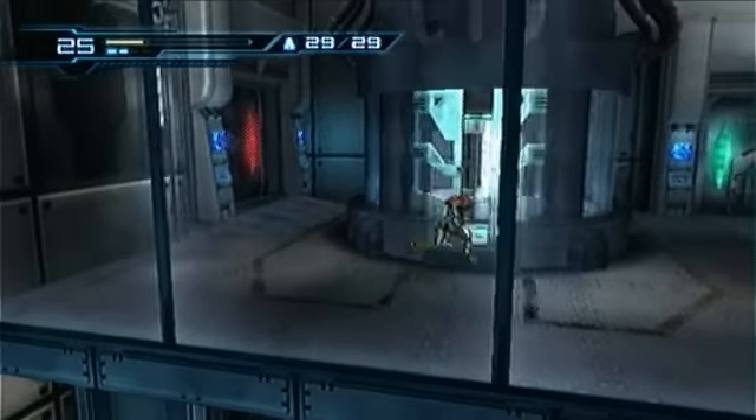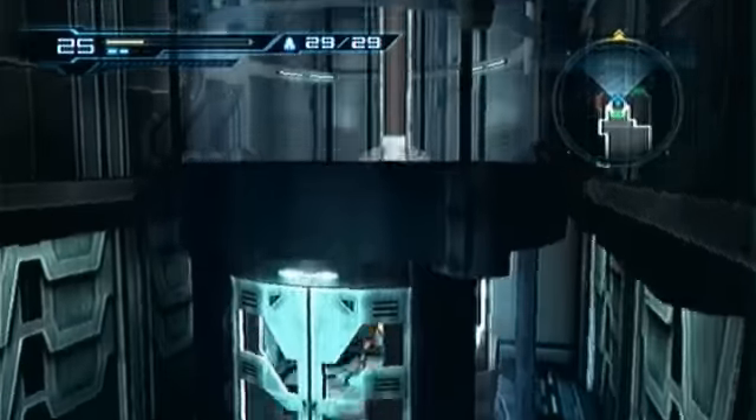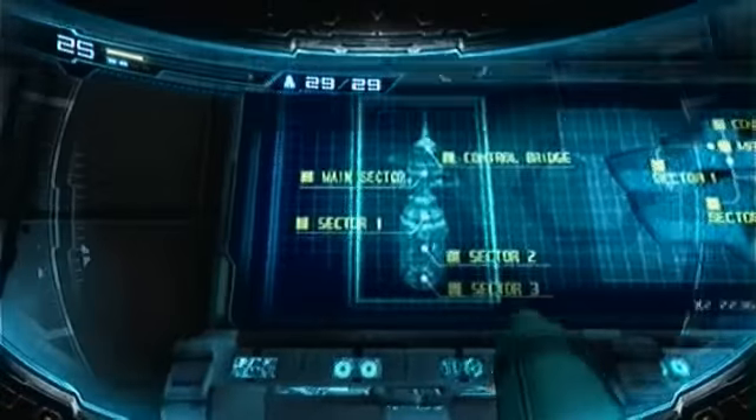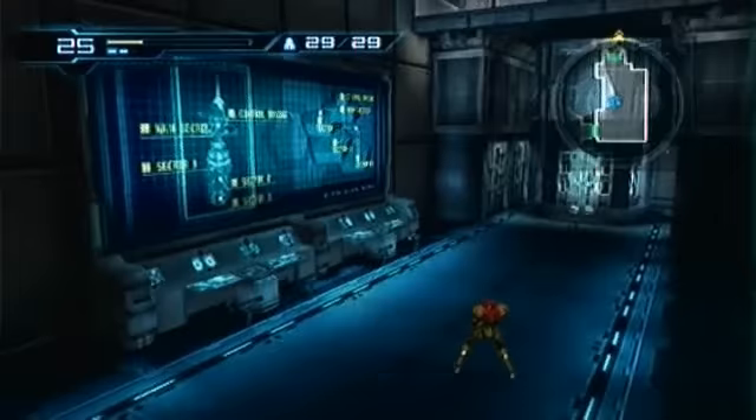I know there was an item we could get right here in the main sector. Before we get down to Sector 3, I want to try getting that item before I forget, because this item kind of interests me — it piqued my interest. And here's like a map of the whole area: the Control Bridge, Sector 1, Sector 2, Sector 3, and stuff I don't care about.